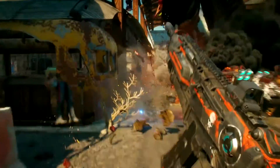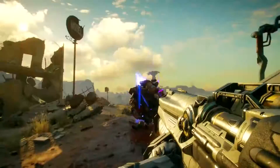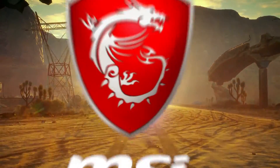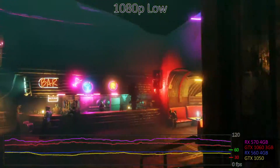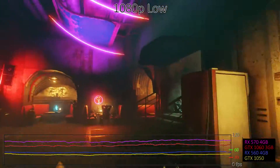Let's start with the graphics cards, all running on an overclocked Intel Core i7-8700K with an MSI Z390 Godlike motherboard to ensure there are no CPU bottlenecks or other limiting factors. Using the low preset at 1080p, the budget GTX 1050 and RX 560 both hover in the 45–50 FPS range, with AMD's card in the lead.